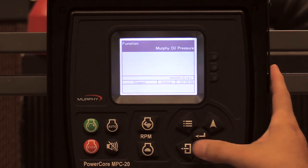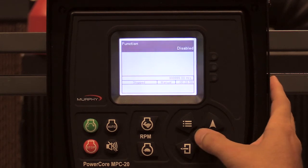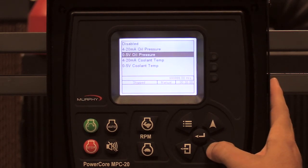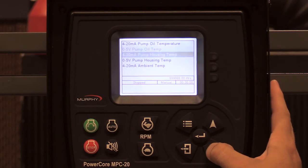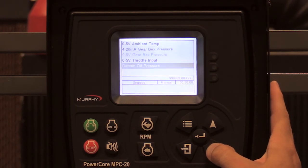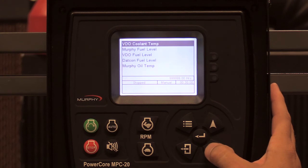Once that's set up, you can see the reading. Going back to relay output selected, then to analog input two, which I want to set to engine temperature — Murphy coolant temp. You'll also have the option for Datcon coolant temp.